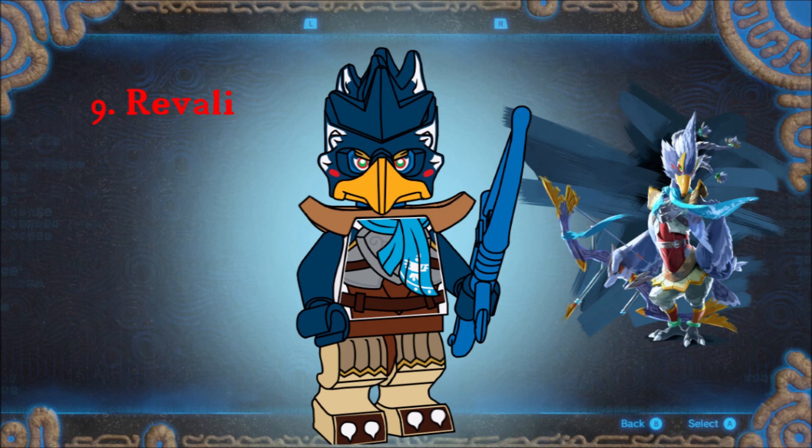I don't like Revali, but the Rito needed an appearance, and because you wouldn't hear me say a negative word about anyone, he's included. Anyway, the Ravioli bird here doesn't use any new pieces because he's not special enough. He uses a Chima Phoenix's head, Jafar's armor, fawn legs, and a bow and arrow.